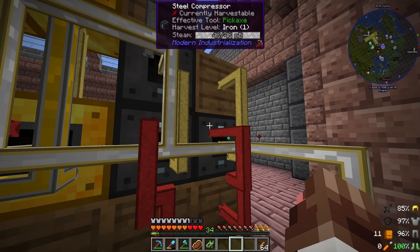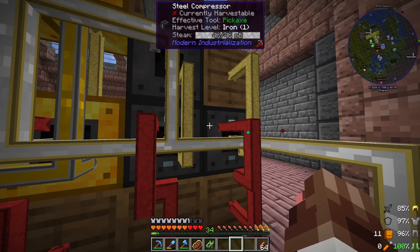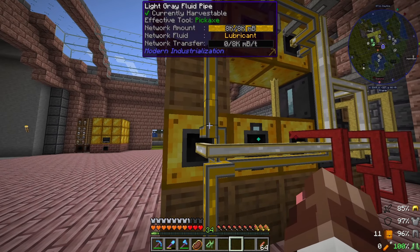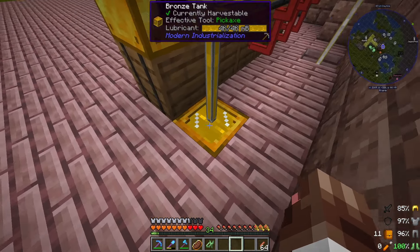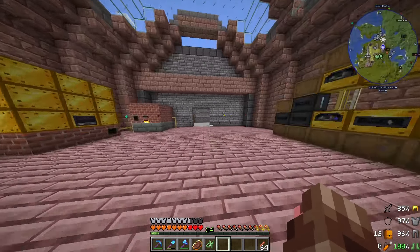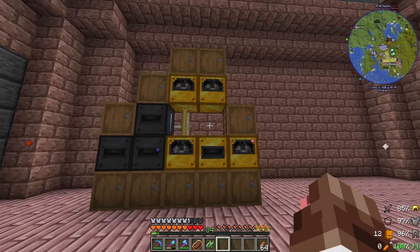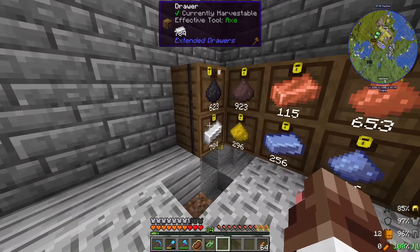There's probably a better, less spaghetti way to do this, but it works and that's all I care about. Once I hide it, it'll just be flat on the front — comes from the barrel into the steel compressor, out from the steel compressor into another barrel, and here's the fluid pipe running steam into it. The problem with the cutting machines is they need lubricant, and they're spaced out oddly so I've run the lubricant pipe all the way underground. That makes processing a lot easier — I no longer need a hammer unless I need something immediately. Two stacks just gone through like it's nothing.